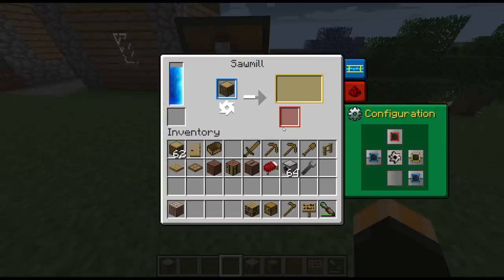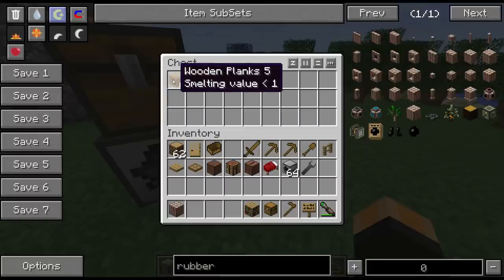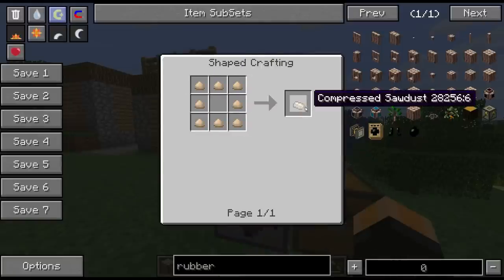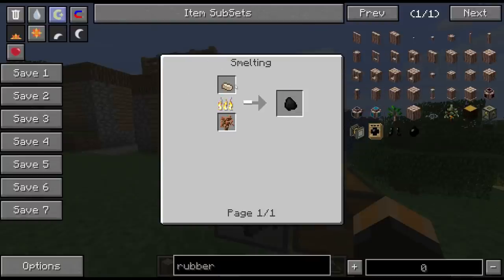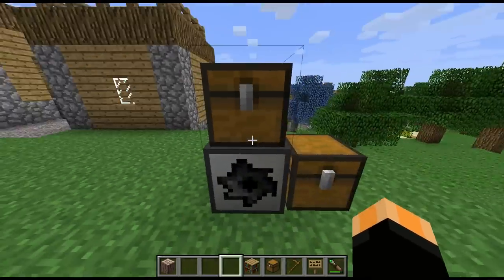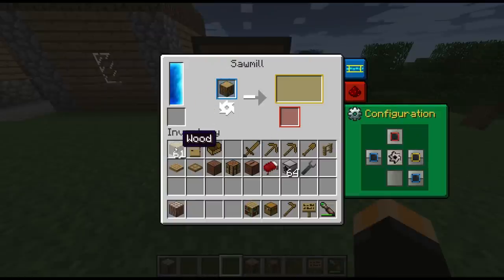If you put a wood log in first, we get six planks and one sawdust. The sawdust goes on top as the secondary by-product, and you get six wooden planks instead of the usual four. The sawdust can be used to make a compressed sawdust bar, which you can then cook to get charcoal — that's quite handy. So we're almost getting our BuildCraft power back, though I'm not sure sawdust comes out every single time.